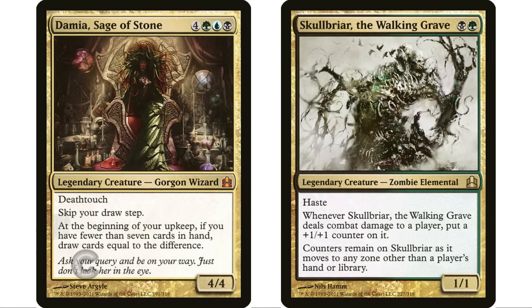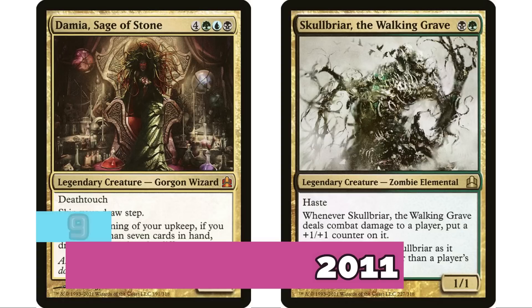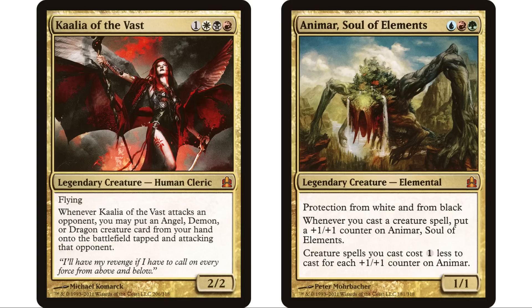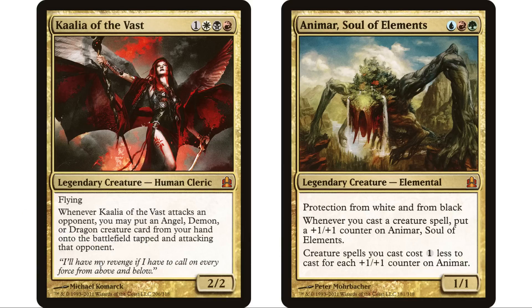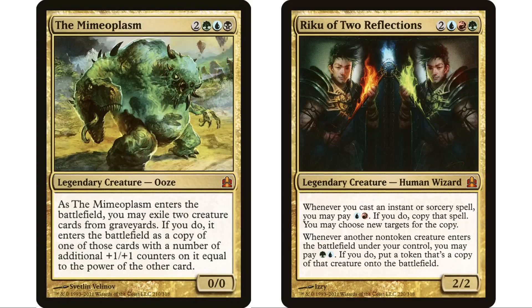At number nine is the originator — Commander 2011, originally just called 'Commander,' later renamed C11. It's the original Commander set, now 10 years old, and still hanging in there strong. 15 legendary creatures from the set with over 20,000 decks — 20,680 to be exact. Commanders like Kaalia of the Vast, Animar, Soul of Elements, The Mimeoplasm, and Riku of Two Reflections are absolute format staples that aren't going anywhere.